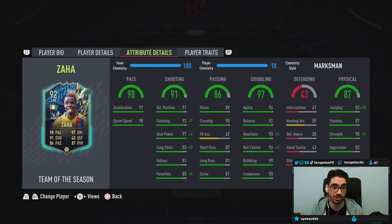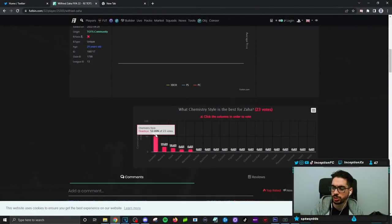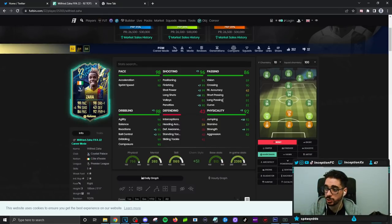Base card stats for pace on Zaha are set up really nicely already at 97-98. Shooting for the card is going to be essentially perfect because we're going to give him the marksman chemistry style. A lot of people are giving him dead eye, but I've got to improve the dribbling part of the card as much as possible — even if it's threes and fours and fives. I understand why people do dead eye though, because of the attacking positioning boost while also boosting passing quite a bit. I'm probably still going to give him marksman anyways, because the passing is in a pretty decent area in my opinion. Shooting is going to be in a good area with a high/medium work rate.